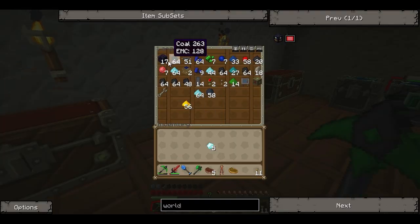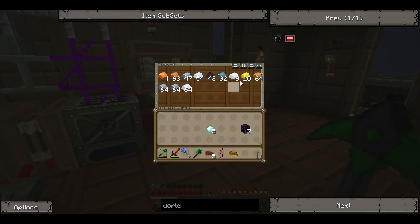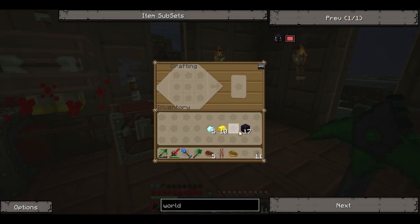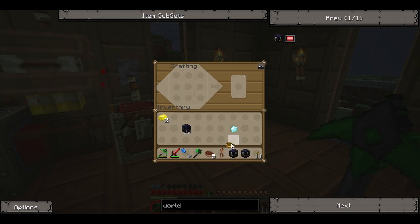We have a little bit of obsidian here — we've got 17. And we've got some gold ore over here. Fantastic. So let's make two of them: one for our geothermal generator and one for our quarry. So here it is — the world anchor. Let's make another one. And now we have two world anchors. That is so fantastic.